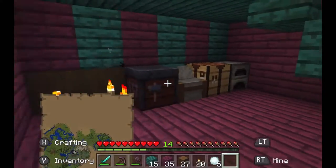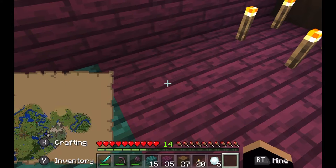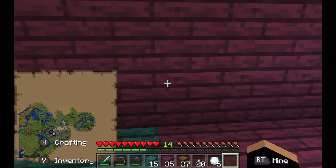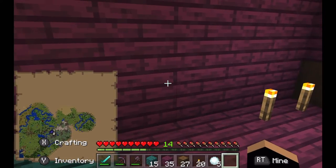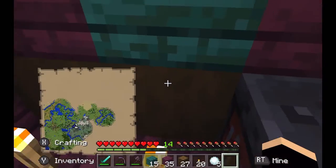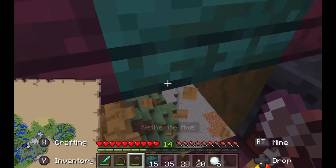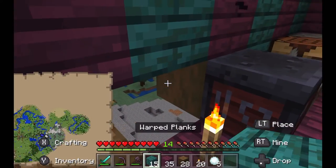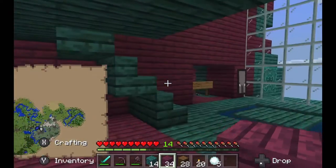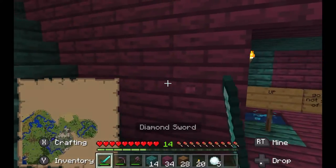And then we have this here. I did the purple-looking ones because Milo actually likes red. These blocks are from the red biome, so I just got it from there. It kind of looks red-ish purple.